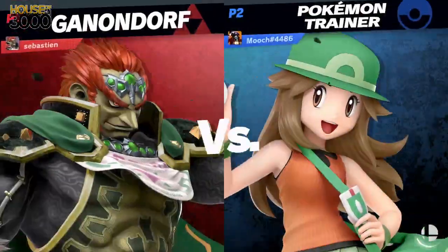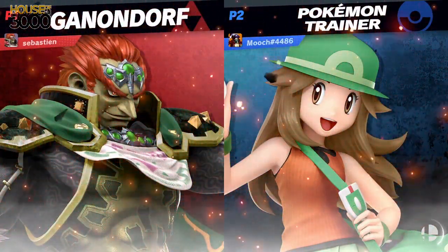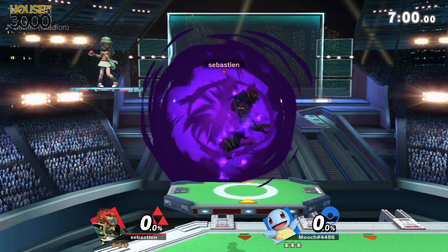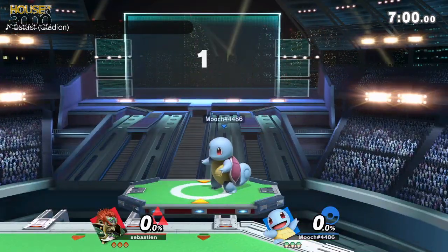Let's go to the match. Ganondorf is a character on Wi-Fi that's like, yo man, he hits you three times and you die. Charles is a character on Wi-Fi that's like, man, he hits you three times and you die, but he only hits you with the tippy of his tail.